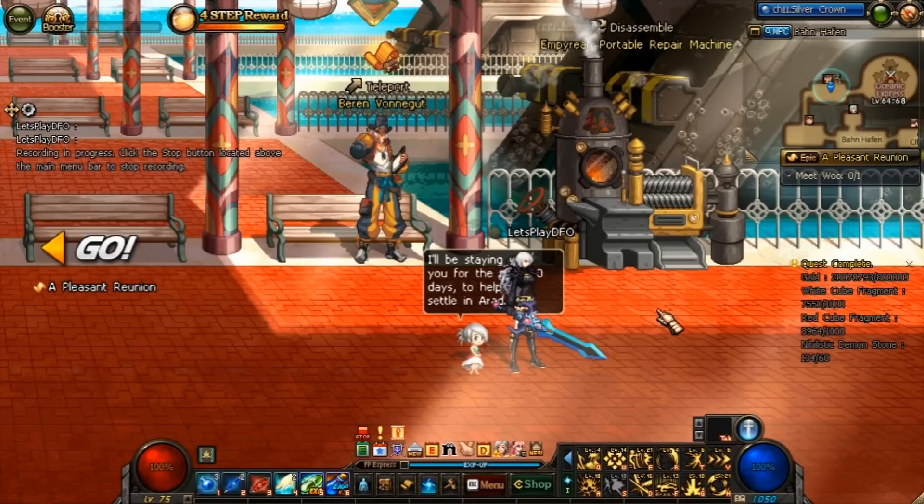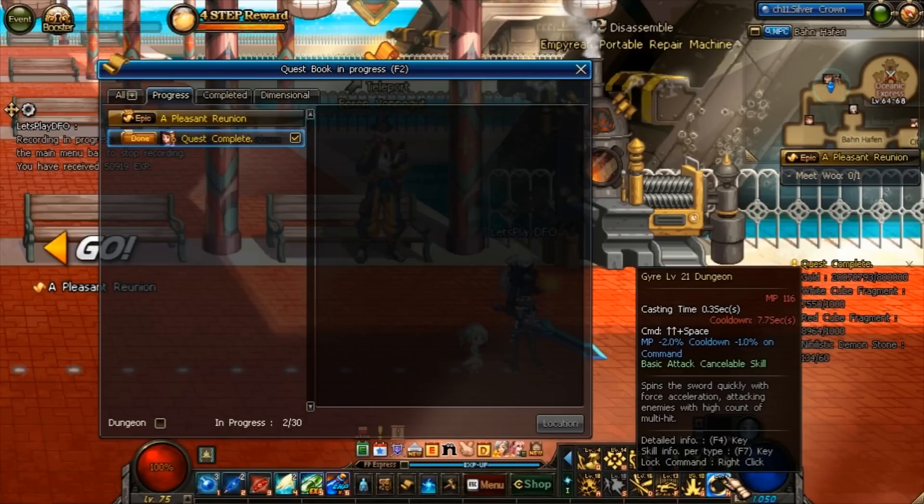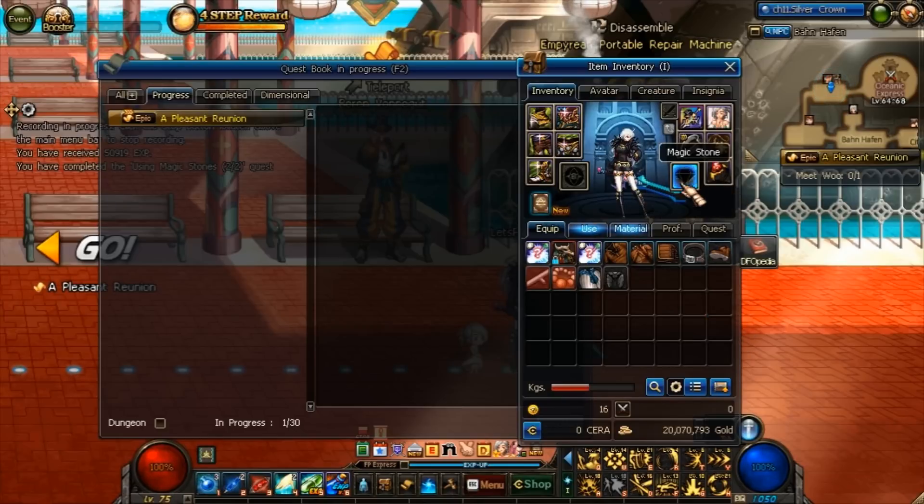After clearing that dungeon on expert or higher level difficulty, and once you have all the required items — the gold, the fragments, and the demon stone — you'll be able to finish the quest. And there we go: the magic stone equipment slot and the sub equipment slot are both unlocked.